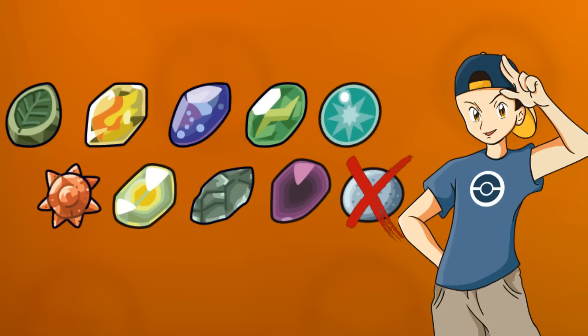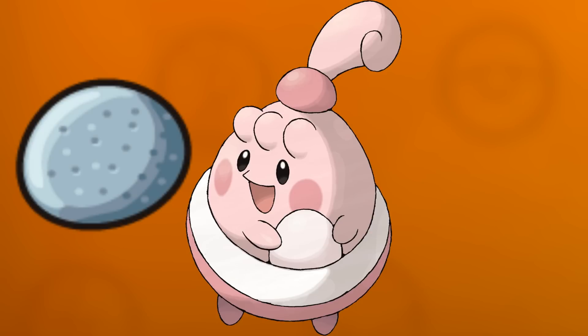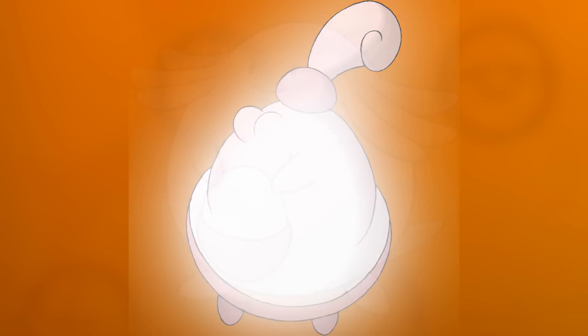The Oval Stone is not in Pokemon Planet because Happiny has not been put in the game yet. The Oval Stone is used to evolve Happiny when it has reached max happiness.